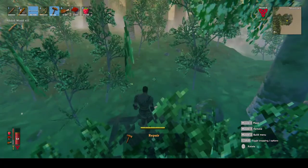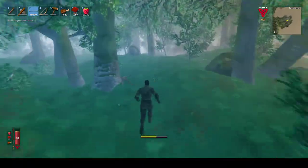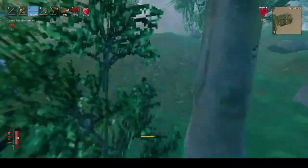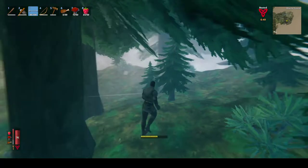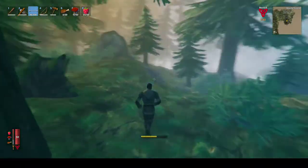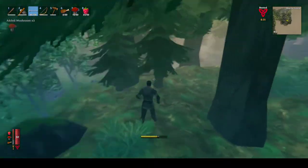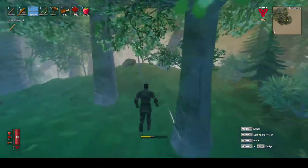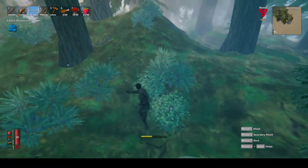I don't really like it that it's so foggy - it's just hard to see, but it is what it is. My health is ridiculous right now - it's 76, which is incredible for early game. So running into the Black Forest isn't going to be that risky as long as I don't go too deep into it, so I'll just run the edge for a little. I hear some enemies - those are grey dwarves, they're harder than the graylings. But my health and stamina is so high right now I can afford to run into them and then just run away. I'm just getting some good early game blueberries.